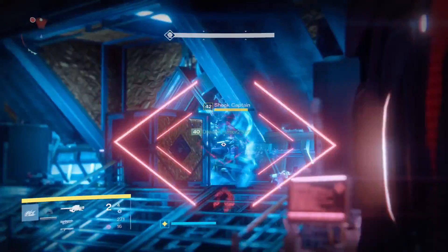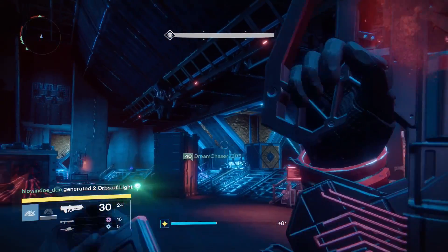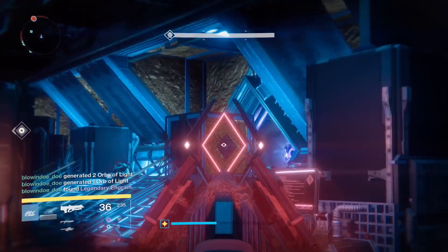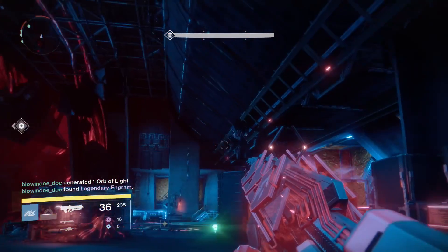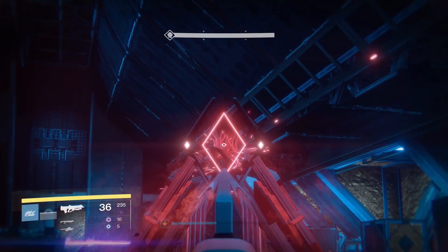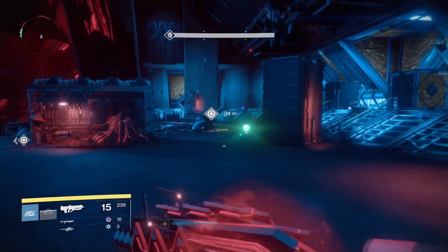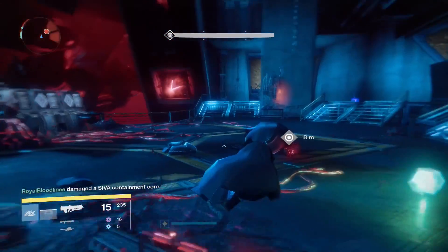One quick tip: if you can, don't decrypt any legendary or exotic engrams just yet - store them away for later so you can get the most use out of them. Your legendary engrams can be decrypted up to 385 light level, so you want to make sure you're above 365 before you start decrypting them. Take it slowly, do it one at a time.